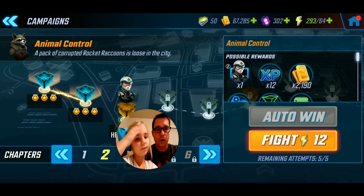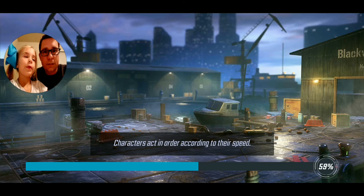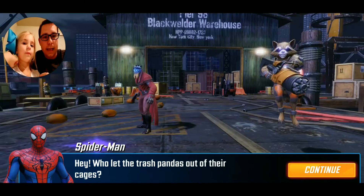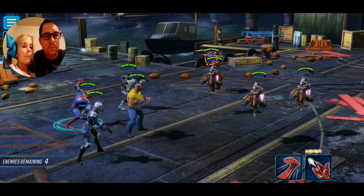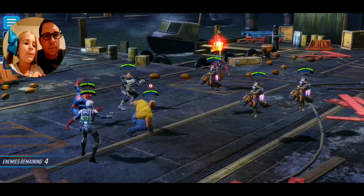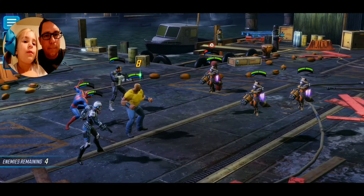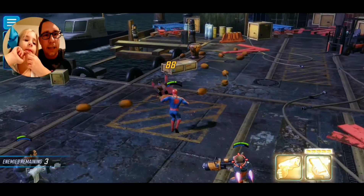We try one more time, giving our healer a small upgrade, then going straight in with the same team. This time our strategy is to attack their healer first and see if that makes a difference. We spot the healer in the back and we've already got him targeted. Spider-Man is in the team this time which should help. We take out the enemy healer — perfect! Then we use our Medic to heal up all our characters since their team can no longer heal.